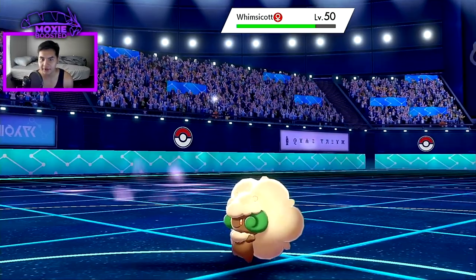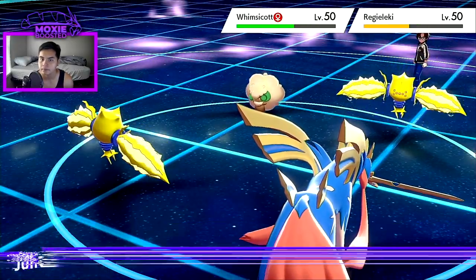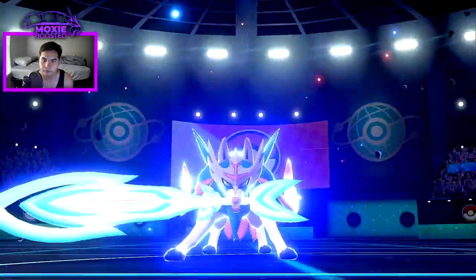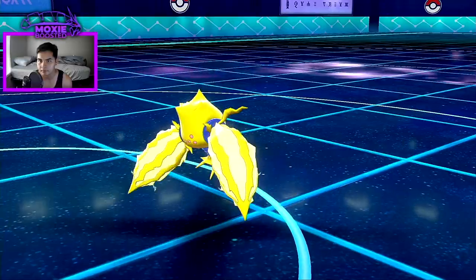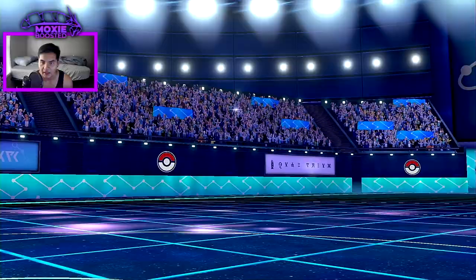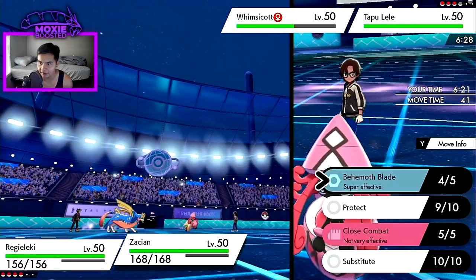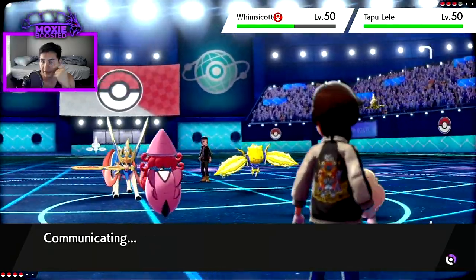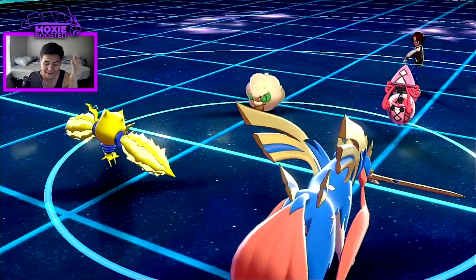Send back in the Whimsicott — let's see if they protect the Eleki. They do not — they're just giving me it, which is awesome. Fake Tears also doesn't work in Psychic Terrain so I should be fine just targeting Whimsicott. Nice, that thing's gone! There's the Tapu Lele. I'll just Electroweb again and target the Lele. That should be fine since most Lele are scarf and they shouldn't be able to KO me.